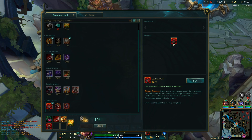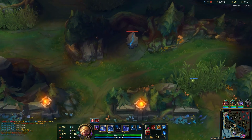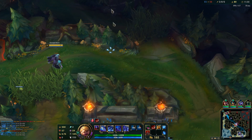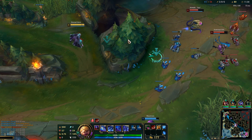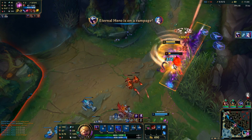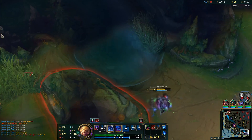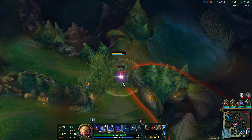Duskblade next, then Loot Shrinket. Let's finish this quickly. I like how this Tristana is always baiting them — patiently waiting in the bush.